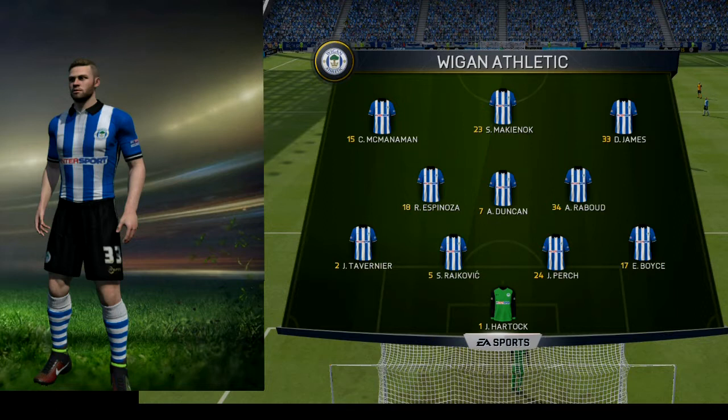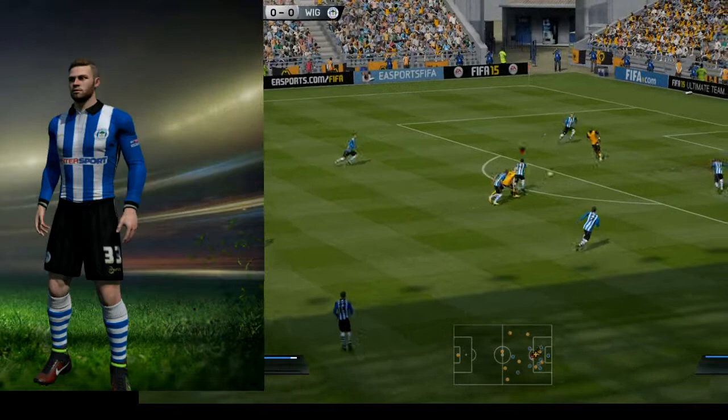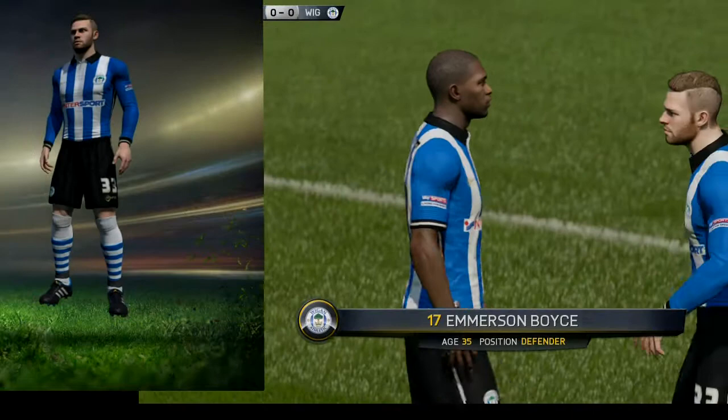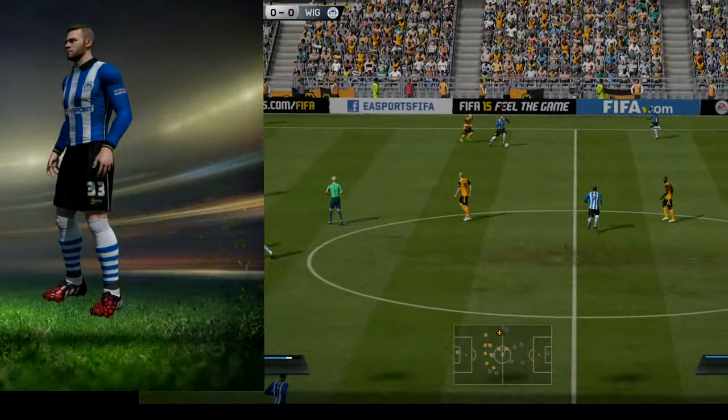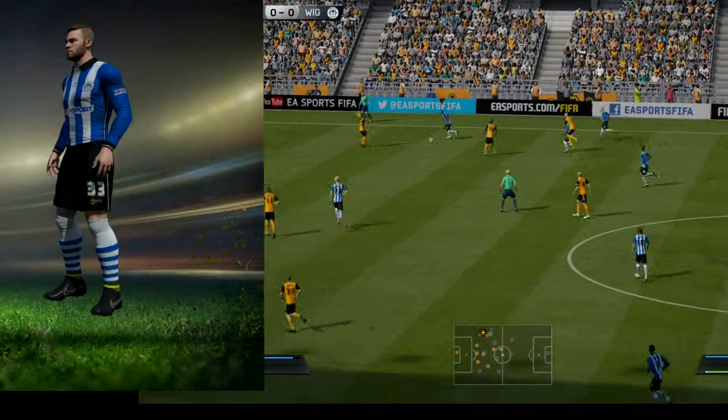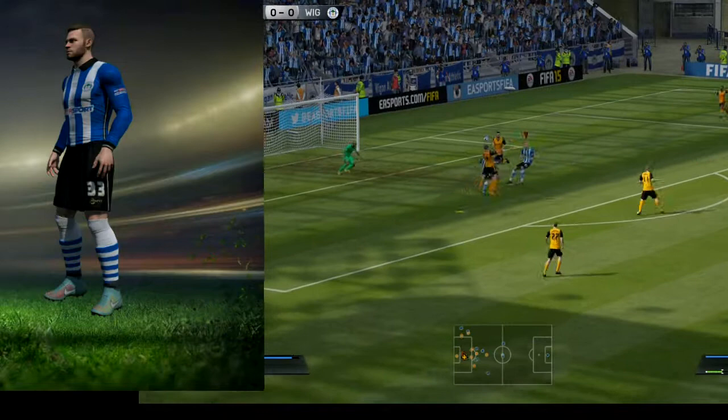Emerson Boyce on right-back and Dominic James on the right wing are going to work together. That's what I like about my 4-3-3 formation - the right and left backs have to work well with the right and left wingers. You see them passing to each other: one comes back, one goes forward, the passes link up. It has to be a good partnership and that's what's really gotten us through the season - working around the wings and the sides.